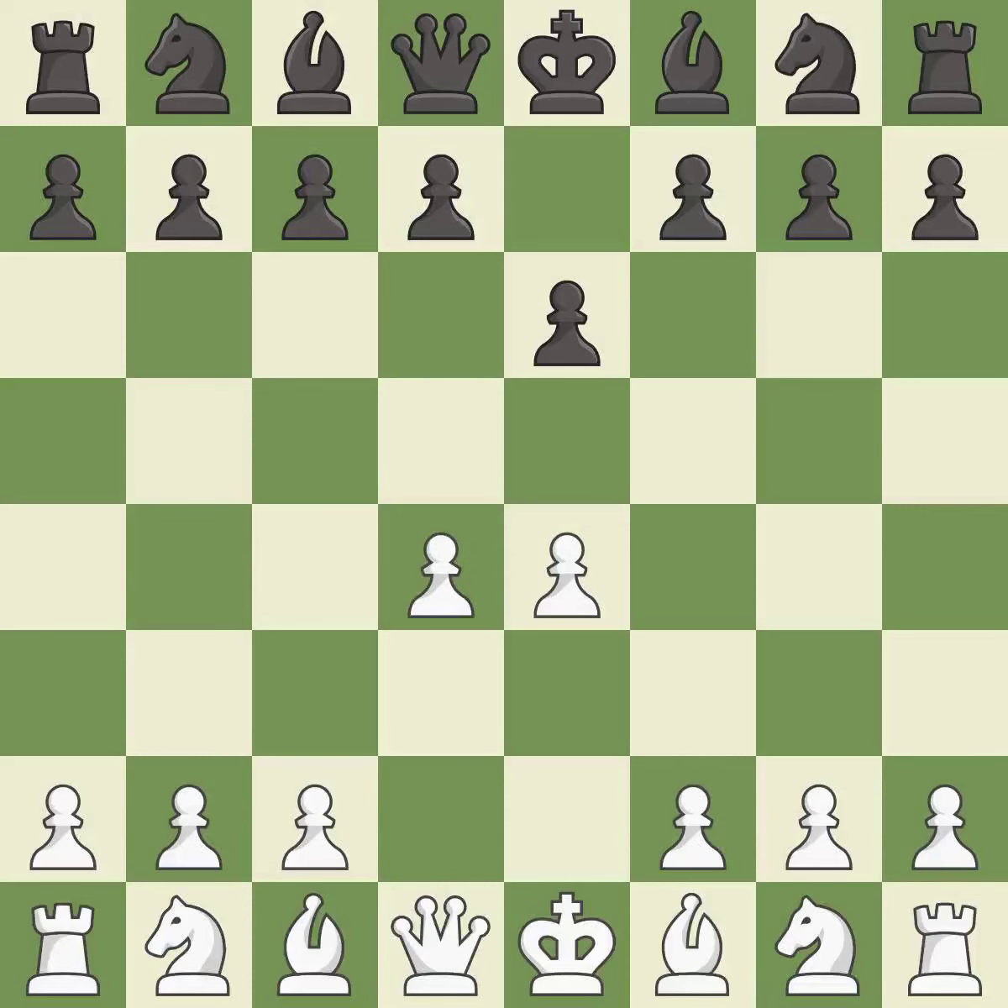d4 grabs full control of the center and opens up the dark-squared bishop. d5 is a counter-attack in the center that threatens the e4 pawn, and c3 defends the e4 pawn and pressures the d5 pawn.